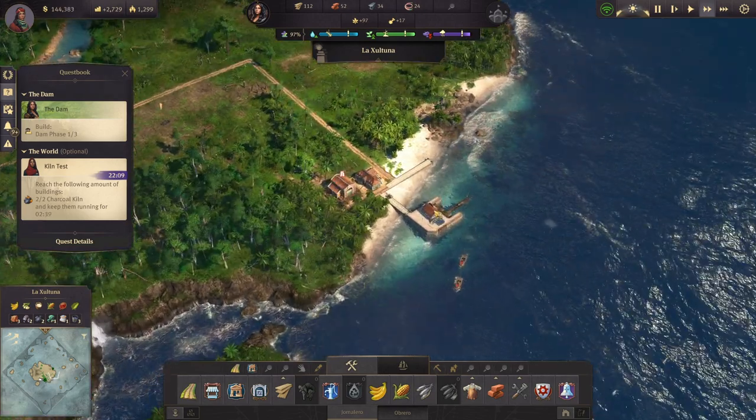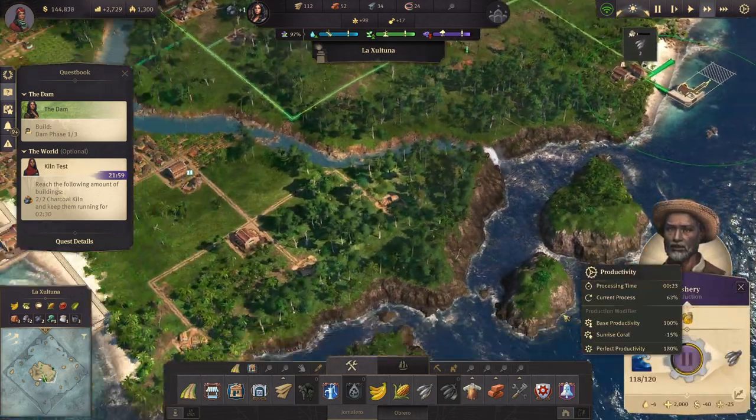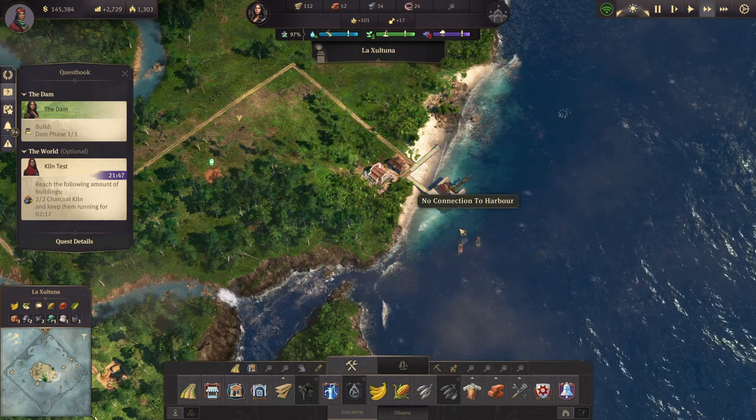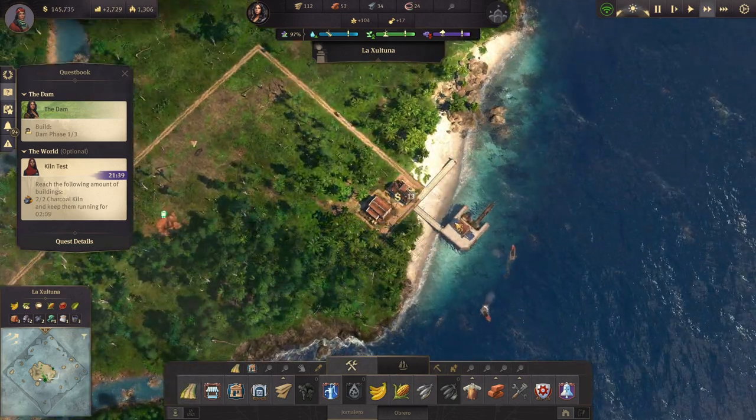Cannot equip something of the same type — interesting. What do you mean though? Road connection — have a road connection.